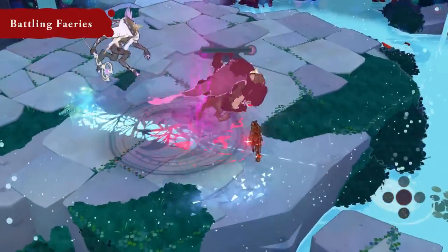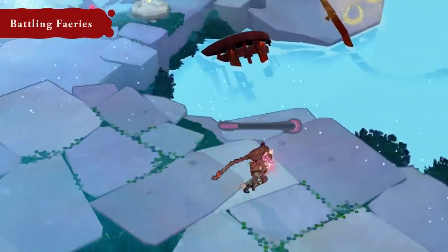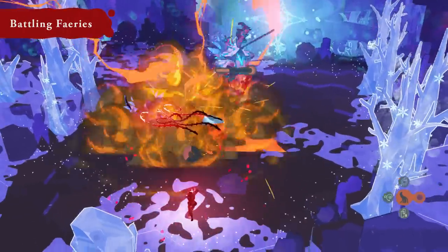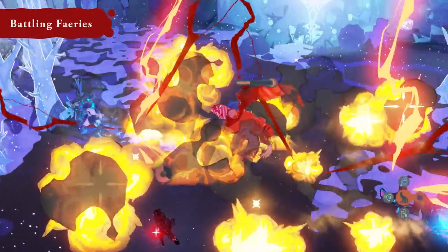When the gauge runs low, activate Hug Mode to help Cheshire recover his magic. Harness both Cereza and Cheshire's abilities to stay on top of the action and emerge victorious.